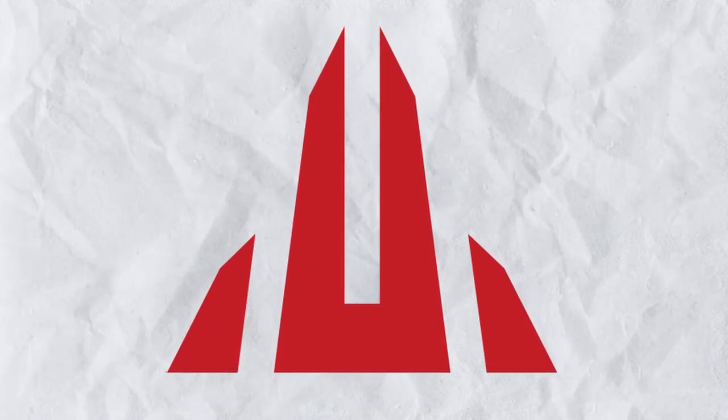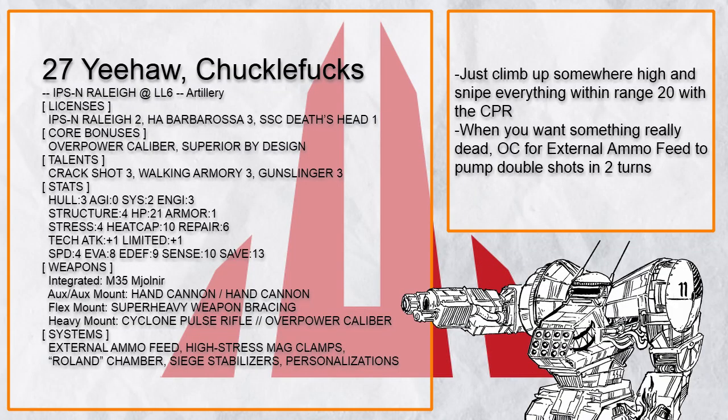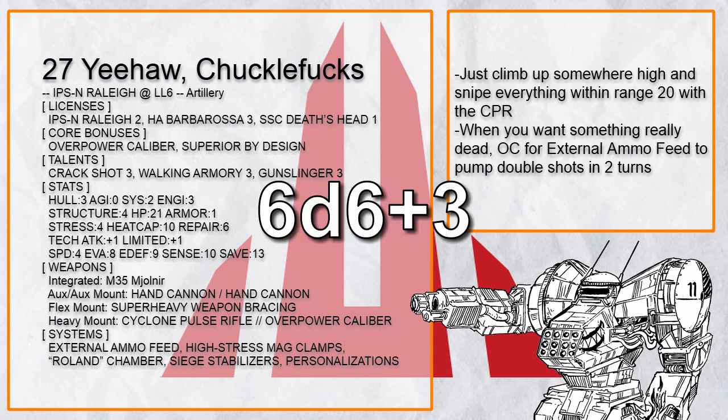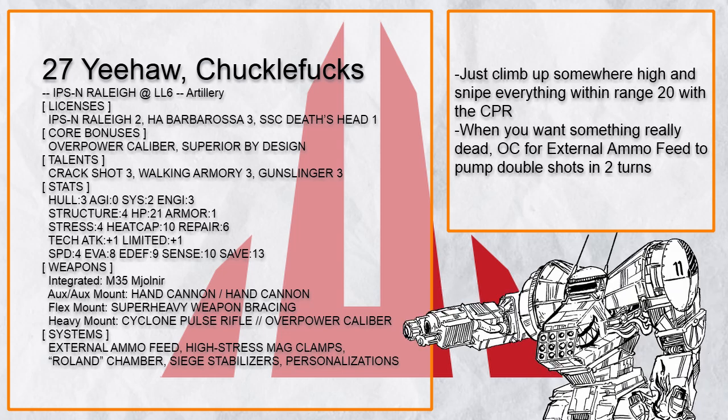Let's move on to the Artillery builds. 'Yeehaw Chucklefucks' is a Cyclone Pulse Rifle Rally because Cyclone Pulse Rifle is also a loading weapon. With High Stress Mag Clamp, this Rally can just walk up to high ground to set up a sniper nest. Add in bonus damage from all sources and the rifle can deal up to 6d6 plus 3 damage at 15 spaces, or Siege Stabilizer for 20. And if you want to ruin someone's day, you can use External Ammo Feed with overcharge to reload the gun manually and fire it twice in two turns.